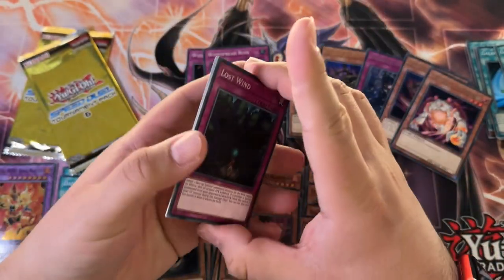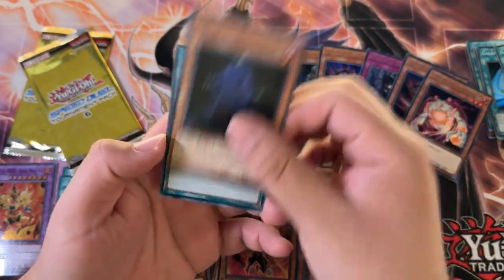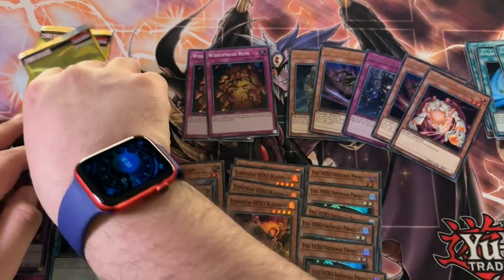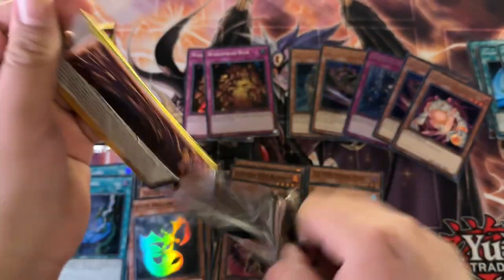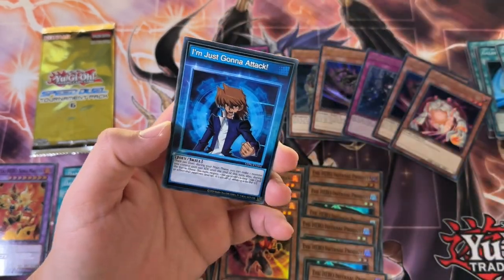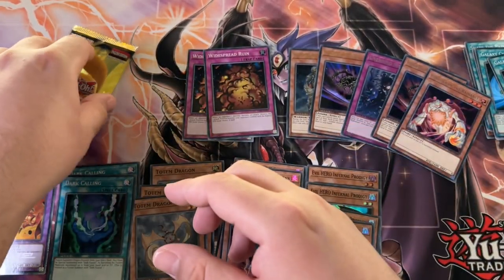One more ultra — let's do it. Three packs left. Lost Wind — pretty decent common there. Share the Pain. Can we do it? Can we pull a Dark Gaia? Submarine Roid. I don't think we can in this opening, boys. I'm losing faith.